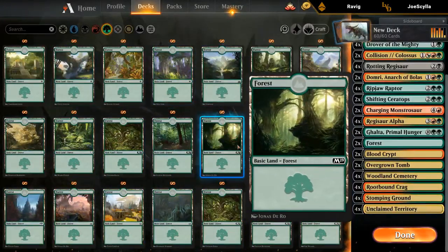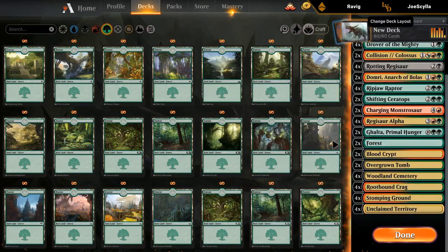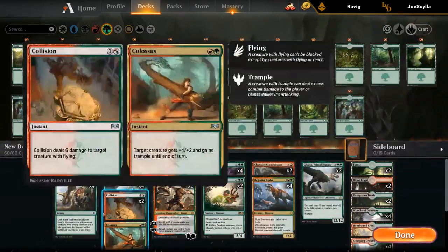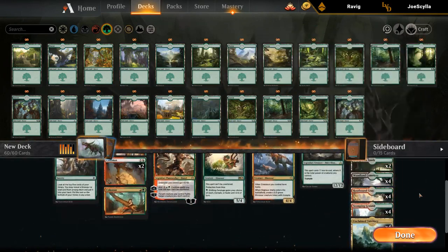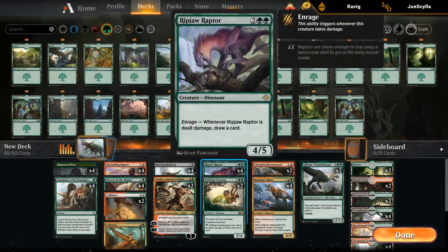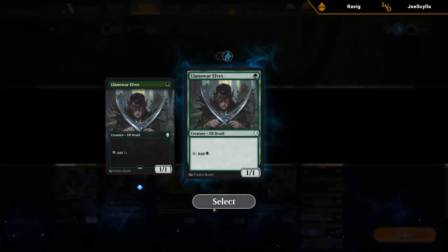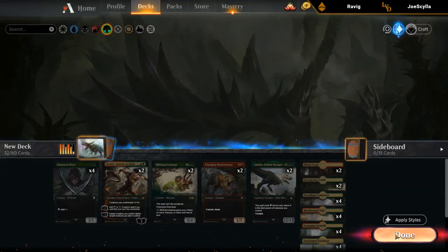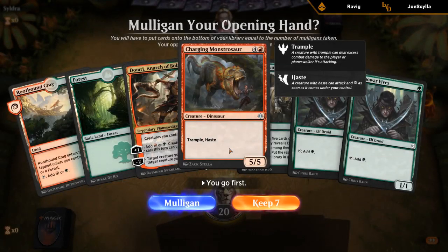Let's add a couple of fancy Forests. Collision Colossus we can also cast thanks to Domri. We're a bit low on red mana for casting Domri itself — only 10 red sources plus the 4 Drovers — maybe that's enough. We'll try this and see if we run into any mana issues; we can make some adjustments. Seems okay.